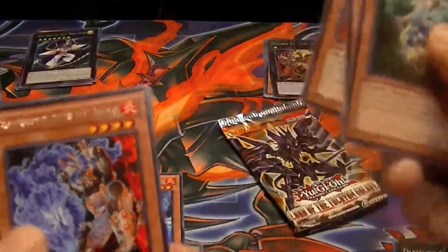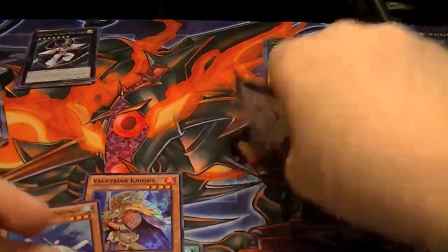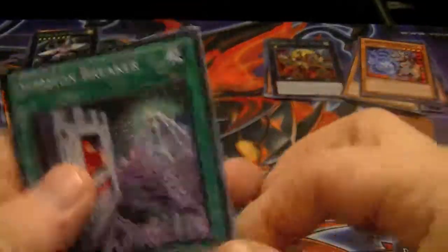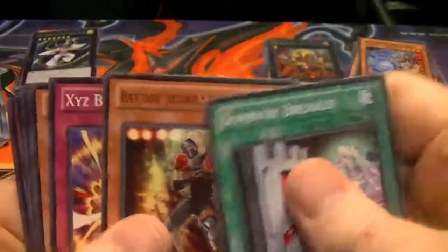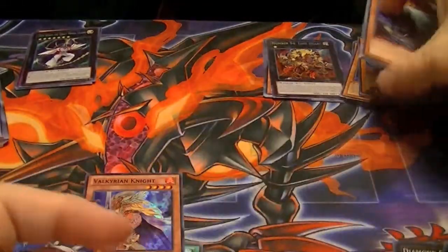We have a rare Hazy Flame Periton and nothing else out of the Cosmo Blazer packs. From the Tachyon packs: rare Fire Fist Buffalo, a Band Baby Dragon, and from our last pack, a rare Big Whale. No holos out of those packs.